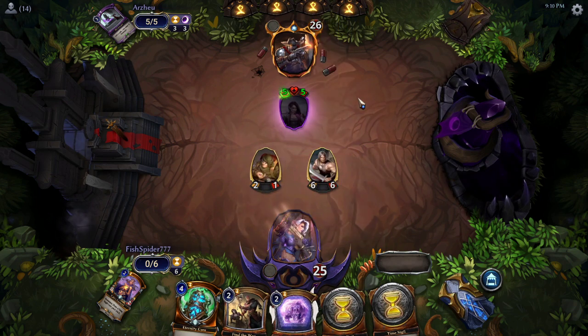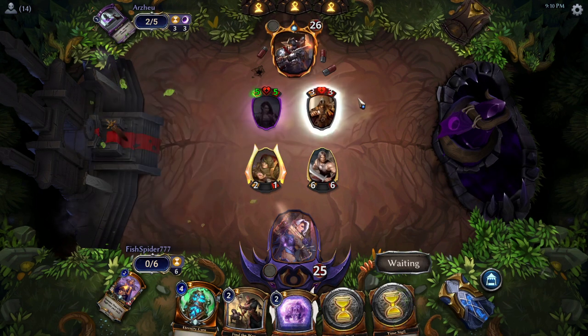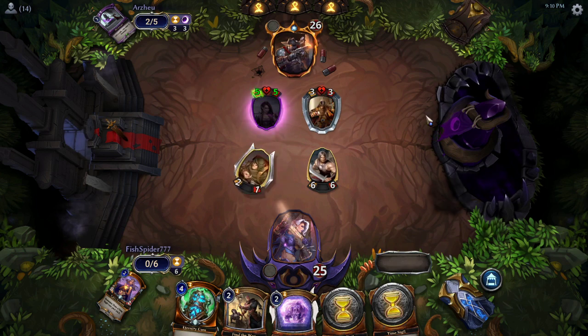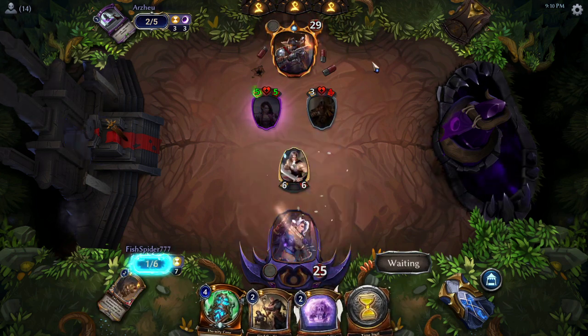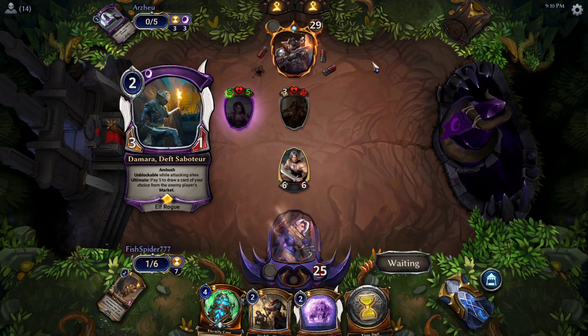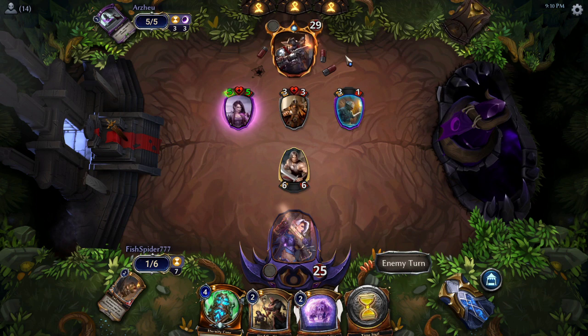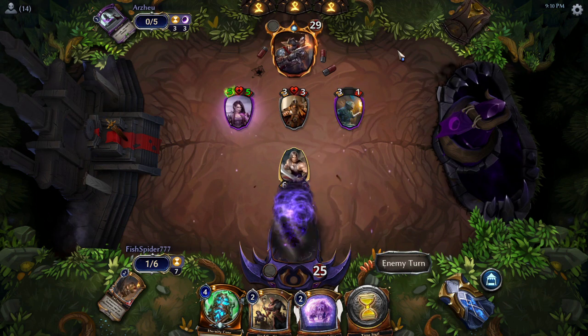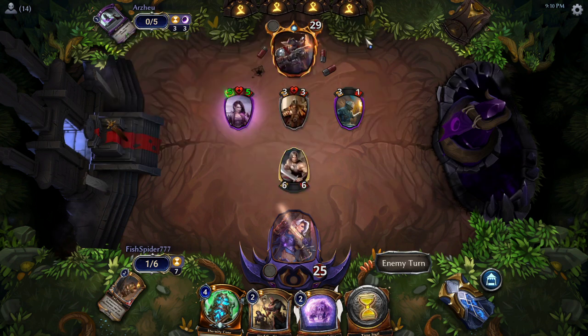Arzu with four cards in hand opts to pass the turn — to me that says Arzu's got removal. And Arzu plays their hero. Here comes Ayan. Both players have access to each other's lists, so Fish Spider might have known that was happening. And Damara steals a card. That looked like a Xenon Initiation — interesting, you don't normally get to see the card. I wonder if that's a bug.